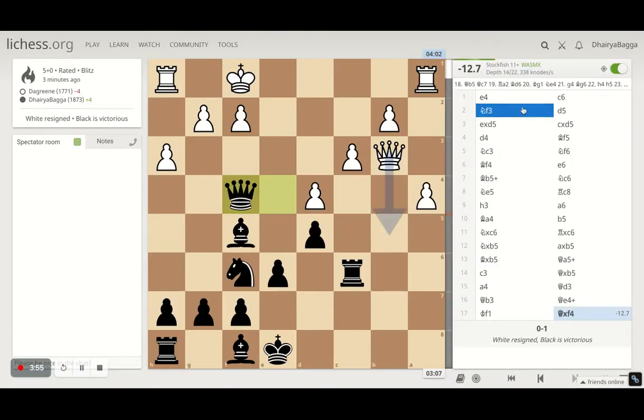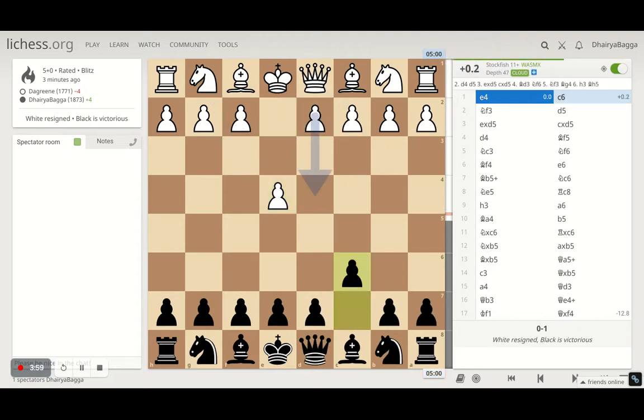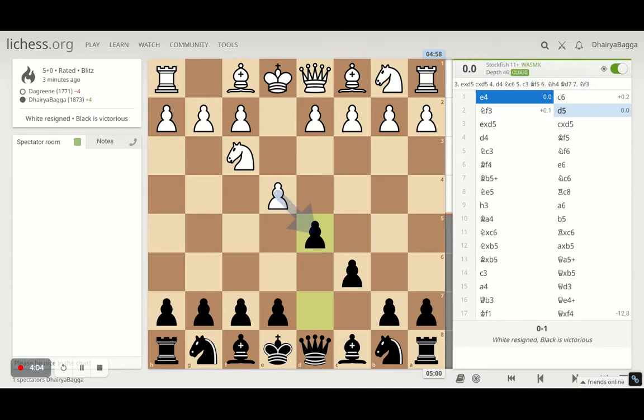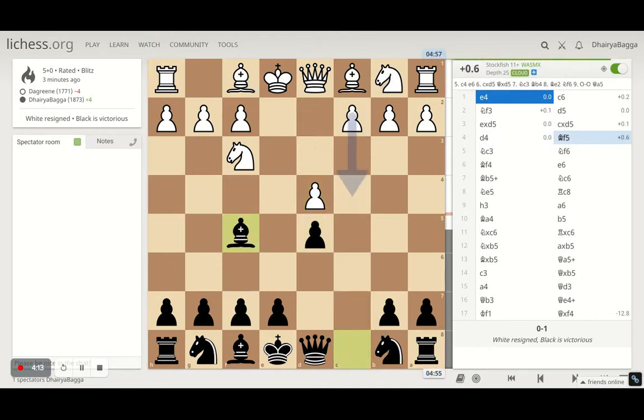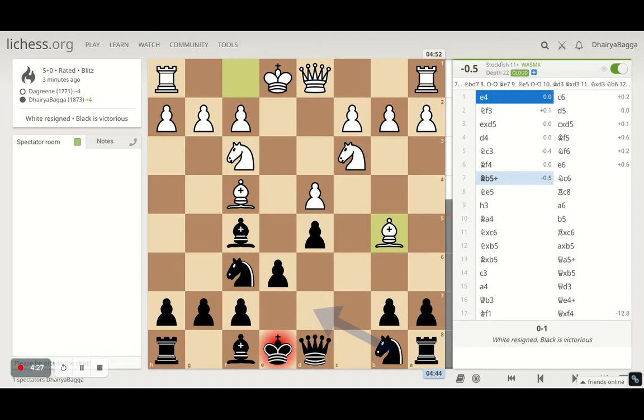It was a quick analysis: e4, c6, knight f3, d5 — going for the center slowly, the Caro-Kann defense. He takes on the pawn, so we take back. He plays d4 attacking the center right away. We develop the bishop to f5 first, he plays knight to c3, and I develop knight to f6. He brings the bishop and I play e6.